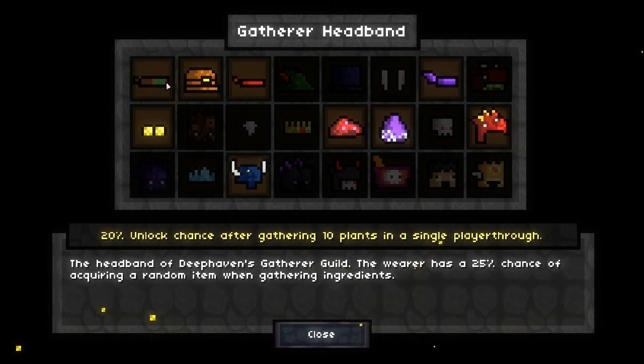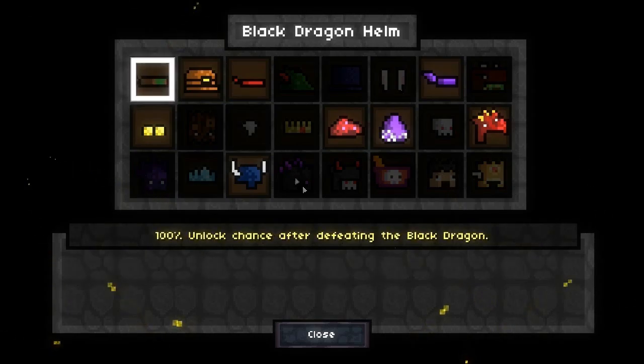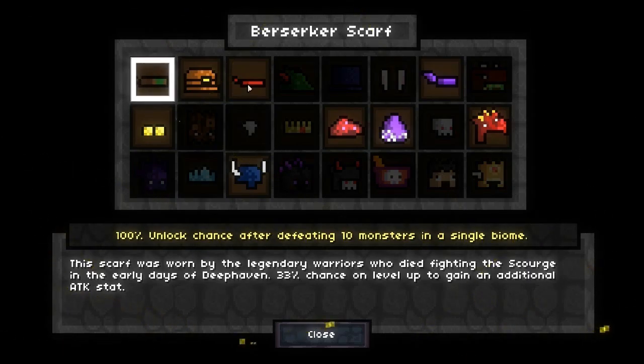Anyway, the only thing I ended up unlocking was the gatherer headband — a 20% chance to get after gathering 10 plants, and gives us a 25% chance of acquiring a random item when gathering ingredients. That could actually be really good for us, and I'm going to give it a shot — why the heck not?